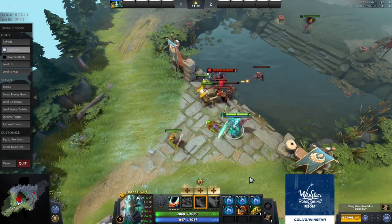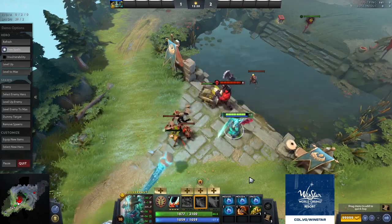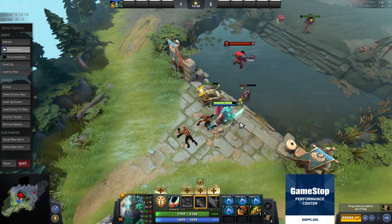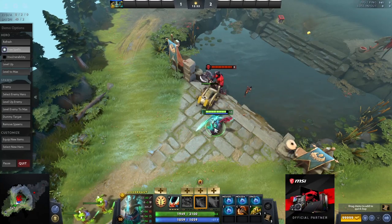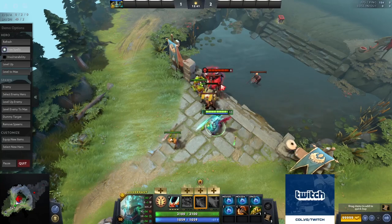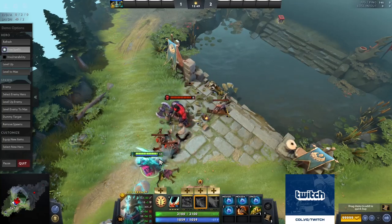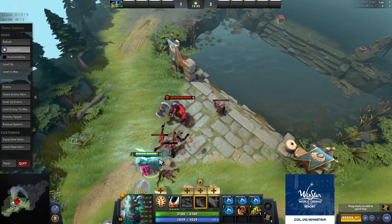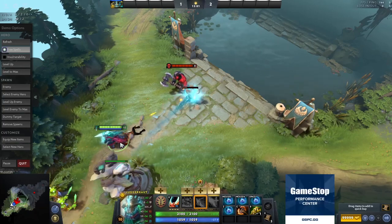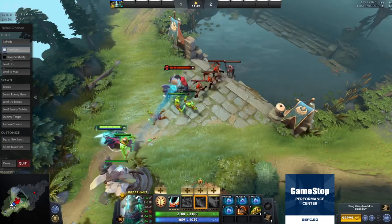I see a lot of Jugs go for a random smorgasbord of items that make them no threat — like Diffusal, S&Y, Ags. Nobody's going to die to you. So when I'm thinking about items: first and foremost be survivable. If they have an Orchid builder, I'm almost always going to build Manta in prep. If they have heroes that jump me and I'll die, I like Shadow Blade a lot. I hardly ever go Linken's — I think it's probably the biggest bait item on Jug. If you're afraid of getting initiated onto, just buy Shadow Blade. It lets you scout the map more aggressively, get the jump, and you can go Shadow Blade into Abyssal.